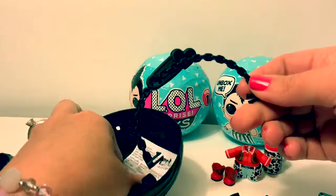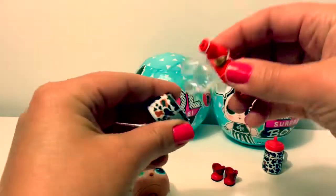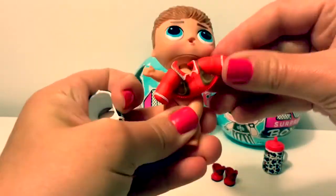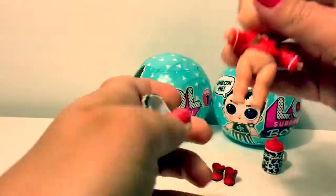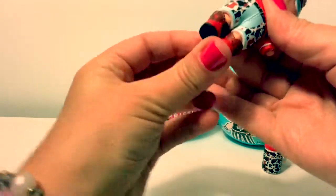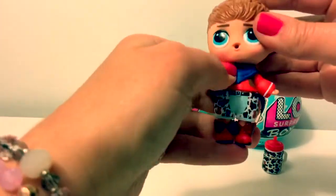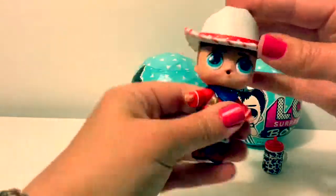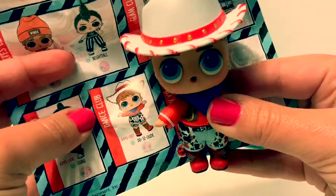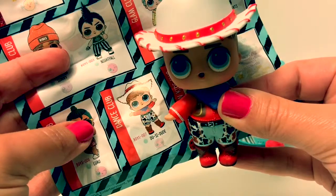Cool. Here are the instructions and the thing for the ball. Now let's put his clothes on. So cute. Let's see which one he is — his name is Doozy Dude. And he's part of the Dance Club.